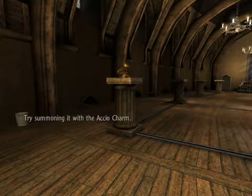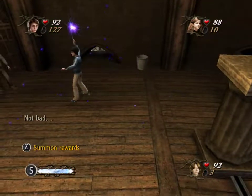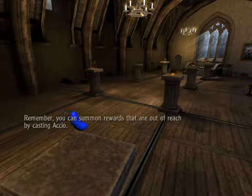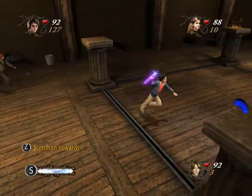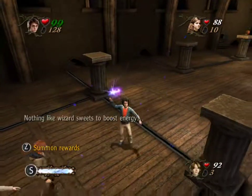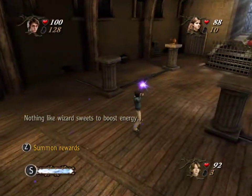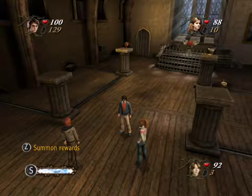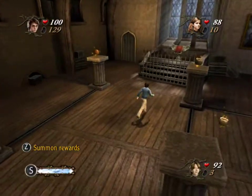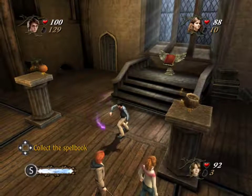Anything gonna happen? Try summoning it with the Accio charm. I just had to walk forward a bit. This is much easier and more pleasant than the last room. Remember, you can summon rewards that are out of reach by casting Accio. I needed to be reminded of this? Didn't I literally just summon something out of reach five seconds ago? Hey, a pumpkin pasty — nothing like wizard sweets to boost energy. Why is that S pulsating and clicking? I'll get the rest of this stuff real quick then.